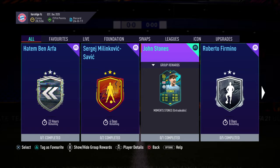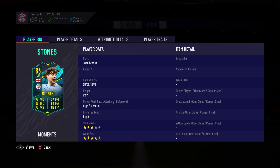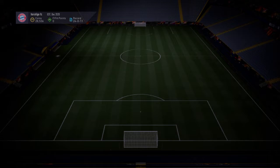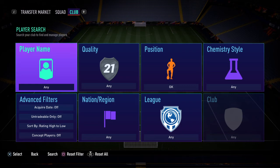Welcome back to another SBC video. Today we're looking at the newly released Flashback John Stones — it's a decent card. The card is for his goal line clearance against Liverpool in the 2018-19 season, which basically won Man City the title. So if anyone was wondering why John Stones got a card, that's why.